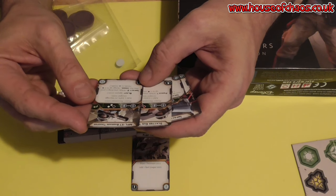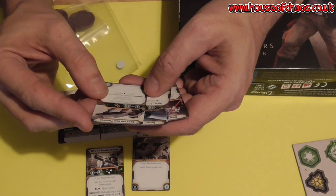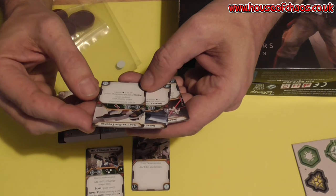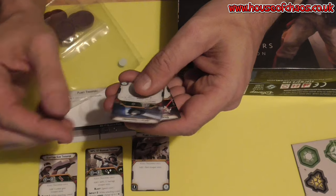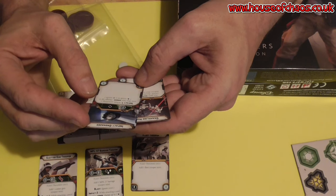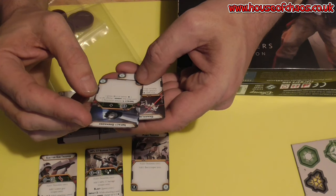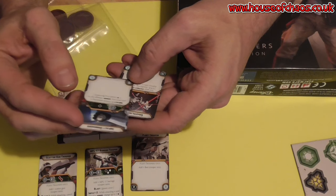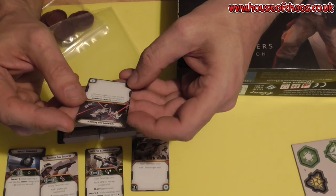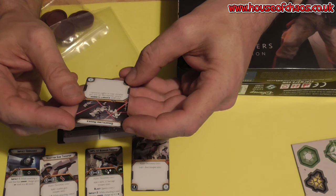The MPL-57 has blast, which ignores cover apparently, and impact two. We have Scatter Gun Trooper — Fleet Troopers only — add one Scatter Gun Trooper to your unit. Impact grenades, impact one — while attacking a unit that has armour, charged up to one, dice results result in criticals. And the last one is grappling hook — you gain expert climber. When clambering, do not roll defence dice or suffer wounds.